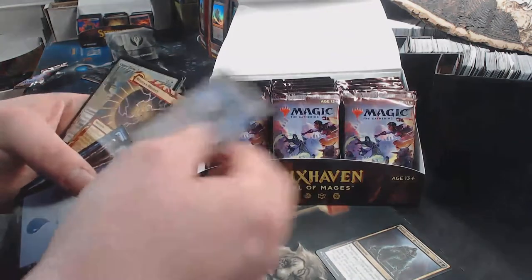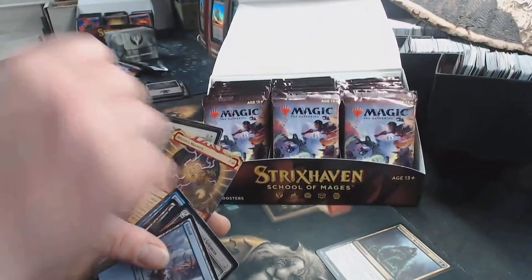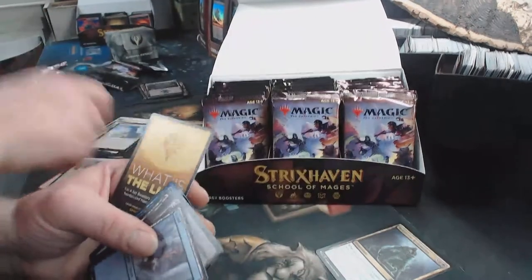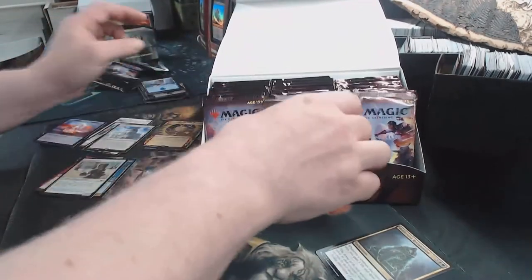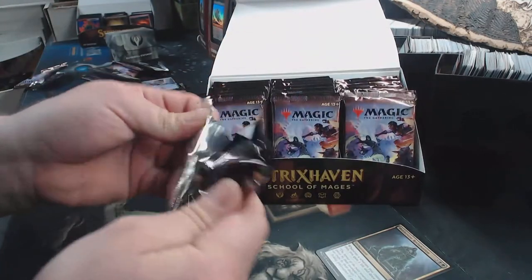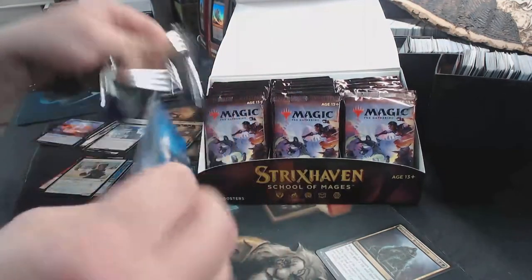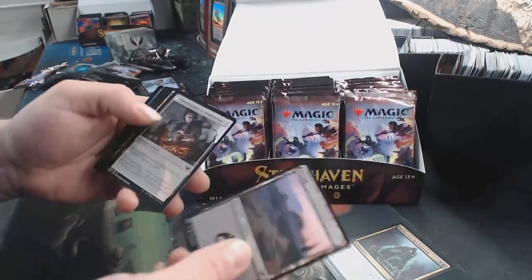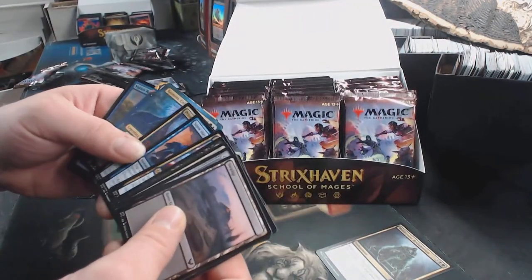The Biblioplex is our rare. Mizzix's Mastery is our archive. Eager First Year, and our tokens. I'm trying to do this pretty quick because it's a lot of stuff to look at. Introduction to Annihilation is our lesson.